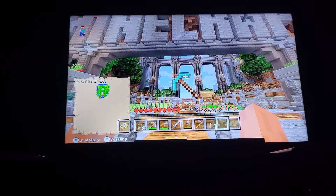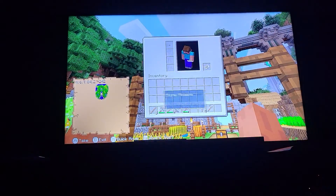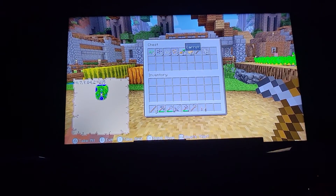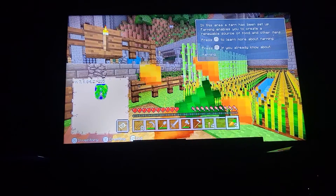Oh there's diamonds up there! Is that an iron hoe? That's an iron hoe. Okay, I'll take the iron hoe over — it's done. Give me carrots please. Wait, do we need an enchanting table?